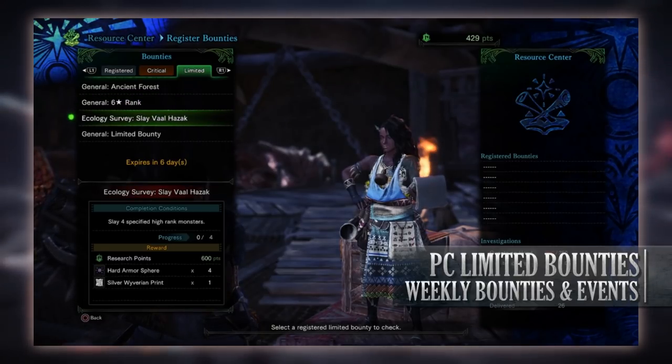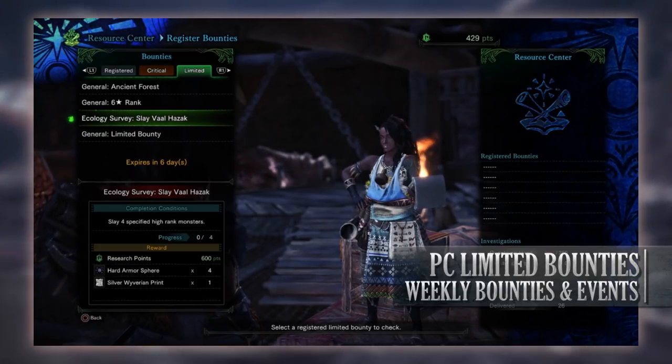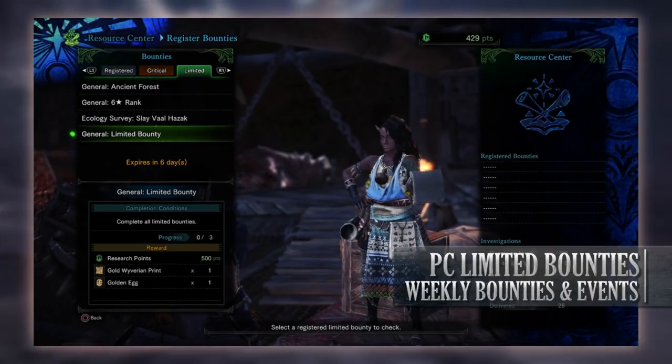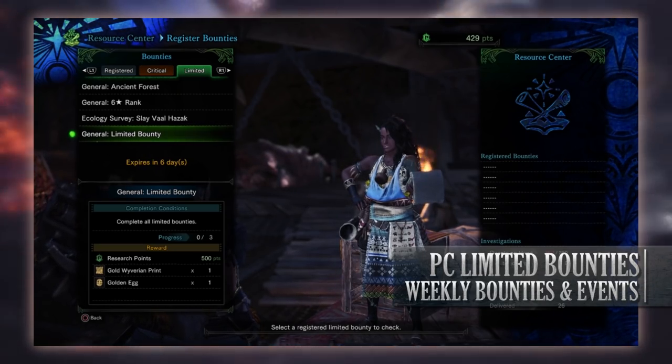Next is an ecology survey to slay Vaal Hazak — we have to slay four of these elder dragons, and for doing so you'll get research points, some hard armor spheres, and another silver Wyverian print. Finally is the general limited bounty to complete all of this week's other limited bounties, and for doing so you'll get research points, a gold Wyverian print, and a golden egg.